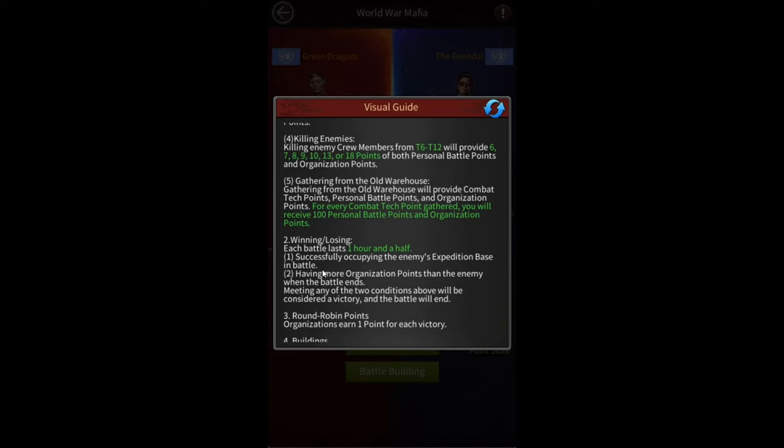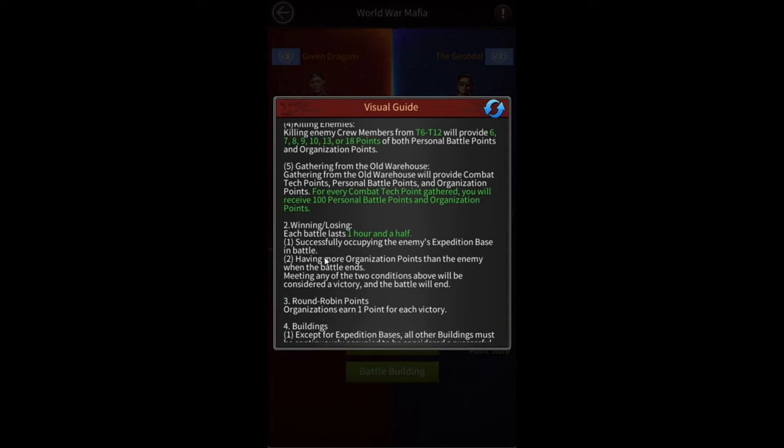The win and loss condition: if you eliminate the enemy expedition base, you win immediately and the battle ends. Or if you can't eliminate the enemy's expedition base, whoever has the most points at the end wins. I think it's actually best not to eliminate the enemy's expedition base too quickly, because that gives you more time to collect points and buy more items from the store.